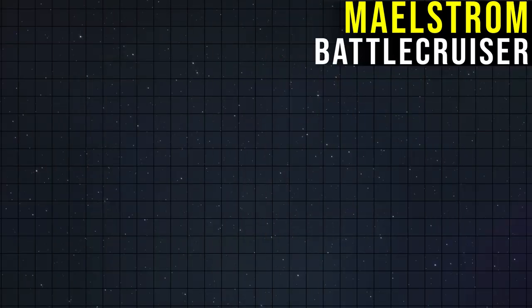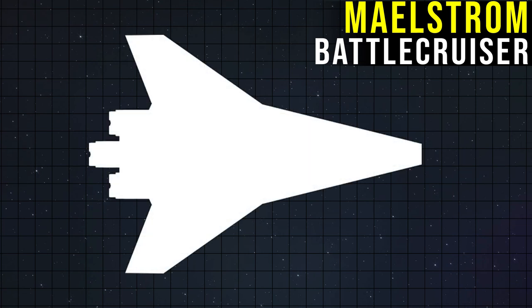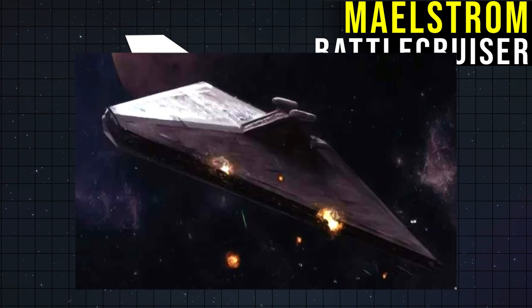Unfortunately, we have no pictures of this behemoth, but it's described as having a long, thin, and heavily armored cranked delta hull with graceful twin command suites. So I imagine it sort of like a larger Secutor, without however the straight edges.